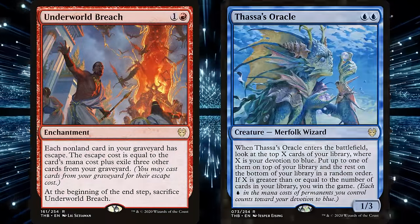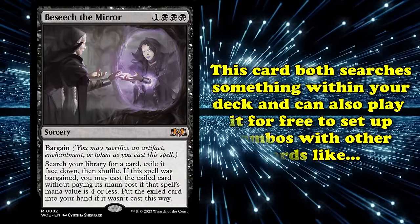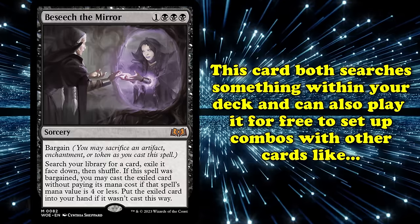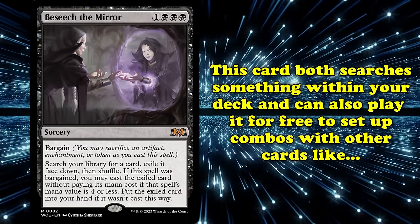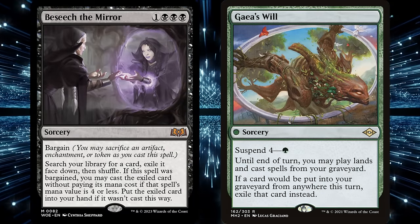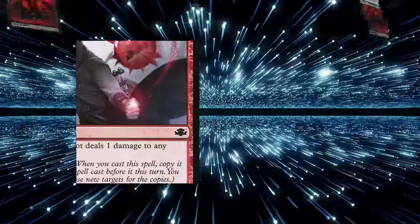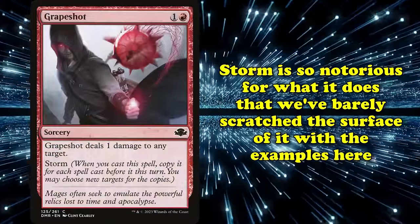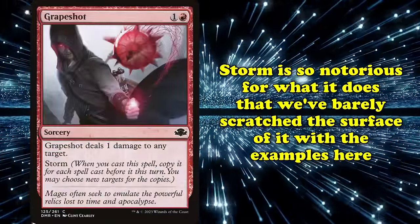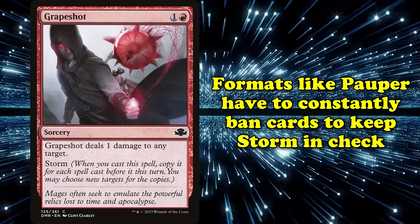Instead, you can use Brain Freeze to mill yourself to not only refill the graveyard to keep using Underworld Breach, but to also win the game off the back of Thassa's Oracle. Wilds of Eldraine also introduced Beseech the Mirror, a card that both searches a card from your deck and can play it for free, setting up complicated Storm turns where Gaea's Will sets up the win, or repeated uses of Beseech the Mirror set up complicated Storm lines that can win on the first turn if you open two Dark Rituals. Storm is such a notorious mechanic that I've only really scratched the surface of examples, with formats like Pauper having to constantly ban cards to keep Storm in check.